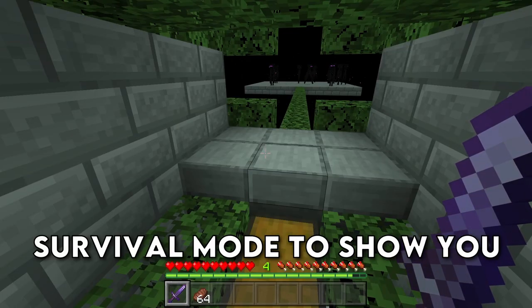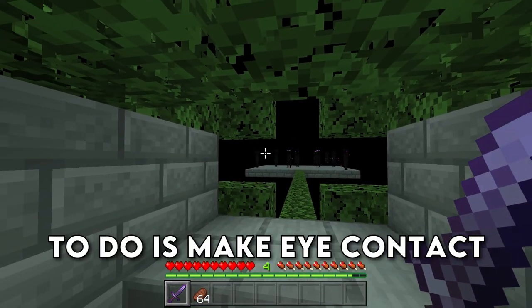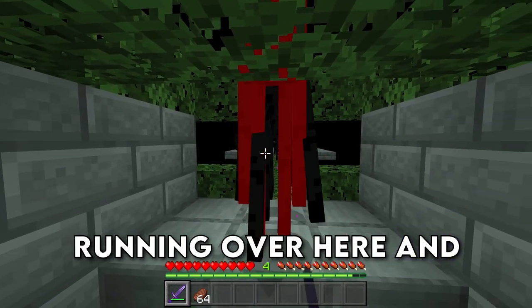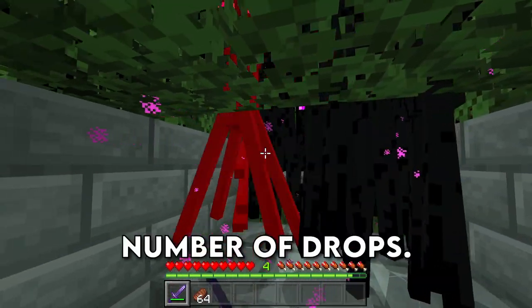I went into survival mode to show you how to use the farm. What you're going to do is stand on the back side of the chest, and then make eye contact with the endermen. They're going to start running over and funnel into the chamber, where you can kill them with your Looting 3 sword for the maximum number of drops.